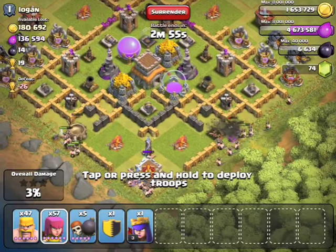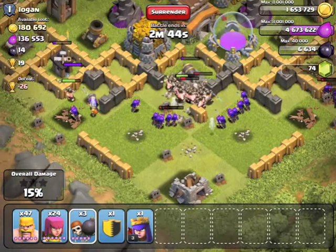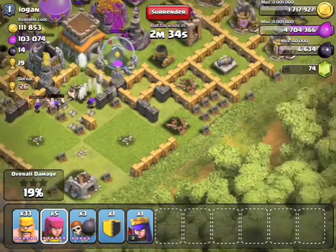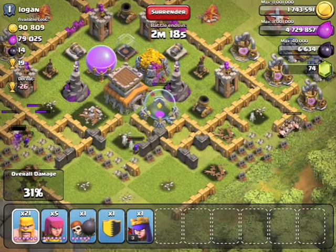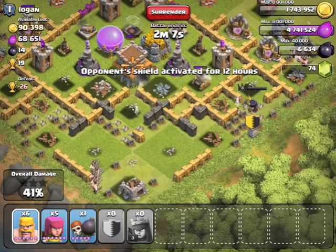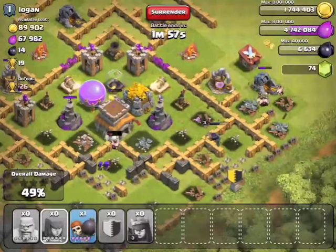I'm deploying my wallbreakers and all of my troops like I always do, and hopefully I'll be able to take out both mortars — but maybe not. I'll deploy my Archer Queen since she's level 3 now and she's really good. I placed a really stupid wallbreaker — didn't know the cannon was gonna shoot it down so quick. That town hall guarded the wizard towers, and the wizard towers did really good splash damage against my troops. I only got one storage, and I thought my Archer Queen might have pulled it out, but she couldn't.